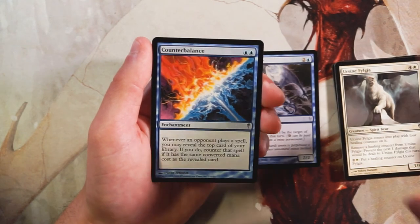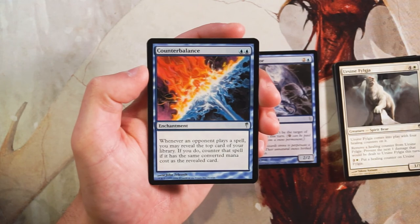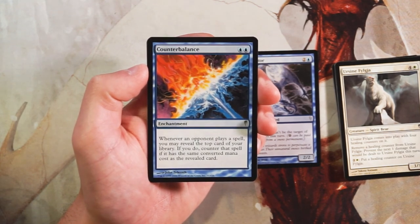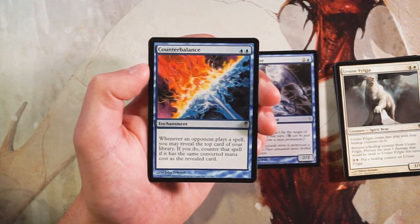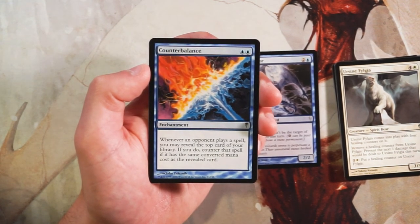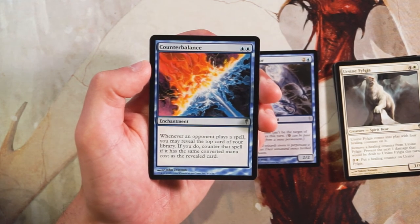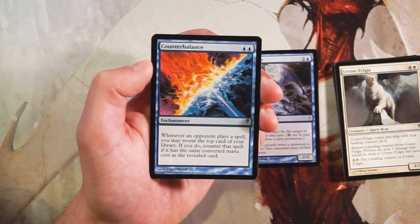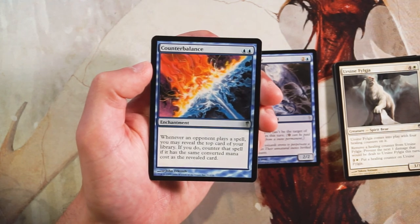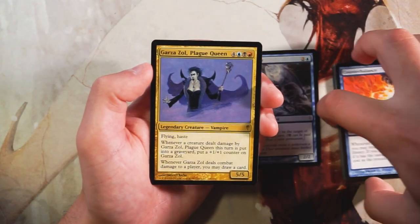Our rare — well, it's actually an uncommon — is Counterbalance. It's an enchantment for two blue: whenever an opponent plays a spell, you may reveal the top card of your library; if it has the same converted mana cost, counter that spell. In draft this is terrible — you have no control over the top of your deck and don't know your opponent's costs. But in Legacy it's phenomenal, pairing with Brainstorm and Jace, the Mind Sculptor to control the top of your deck. Constructed all-star, limited unplayable.